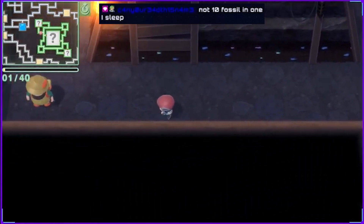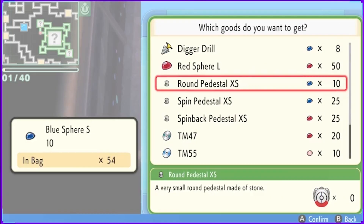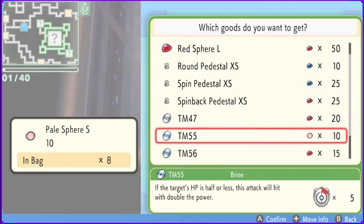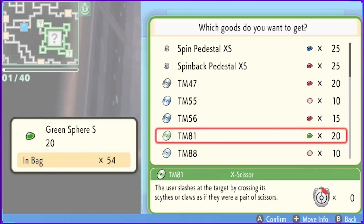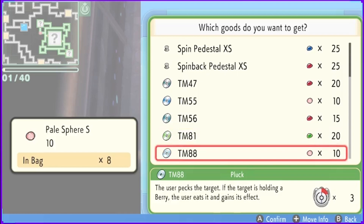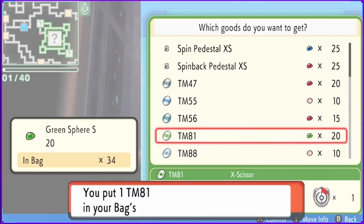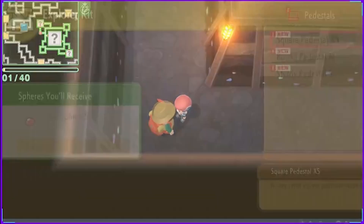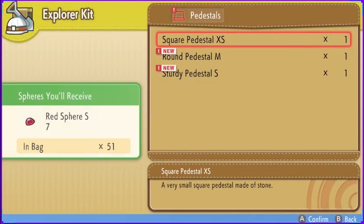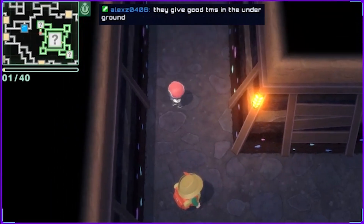Not ten fossils in one — I sleep! Digger drill, red sphere, TM-47 Steel Wing, TM-55, TM-56 Fling, TM-81 X-Scissor, Pluck. I'm gonna grab myself an X-Scissor. They give you good TMs underground? They definitely do. First of three areas.